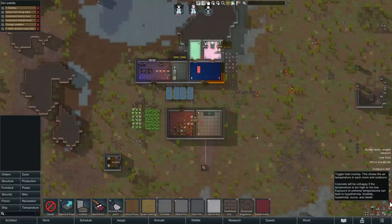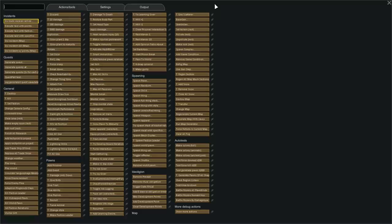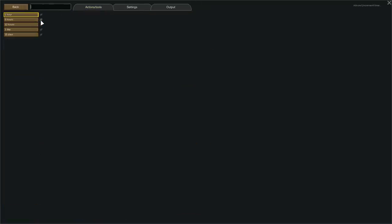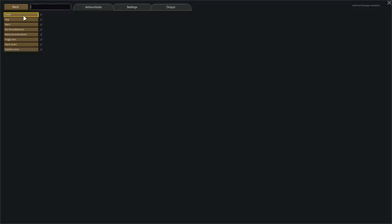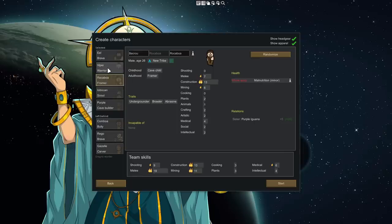And speaking of overlays, we now have a new heat overlay, which I love. Previously you could only get this with a mod. The dev menu has been tweaked a bit as well — it feels more organized and you can also pin your most used dev commands to a dev palette. As someone who uses dev mode a lot to make videos, I love this feature. So now let's pop into a new game and take a look at the new content added in.